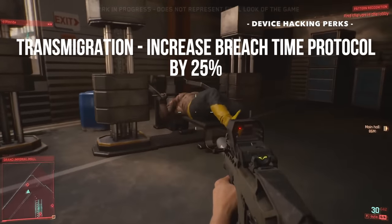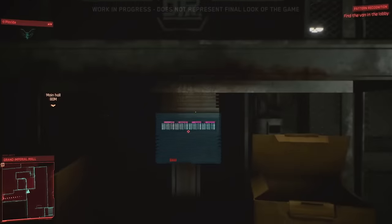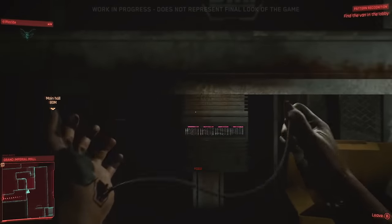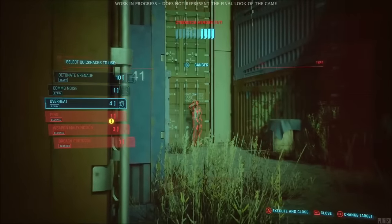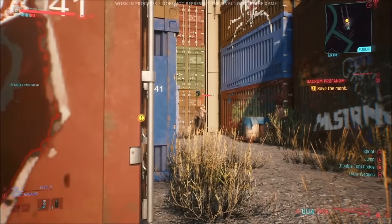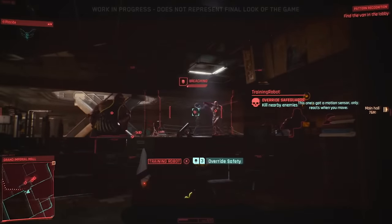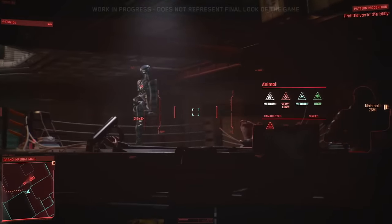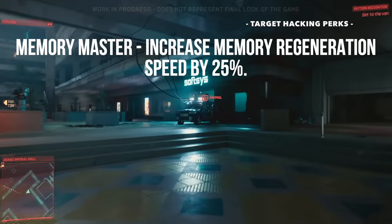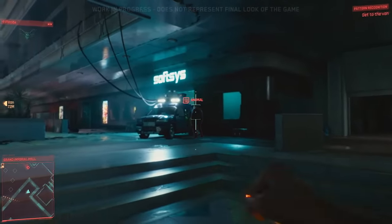For example, we have the Transmigration perk, which increases your breach time protocols by 25%. That brings us to target hacking — a separate skill tree and set of perks designed to help you hack into enemies from afar. You can hack directly into an enemy's cyberware implants or make a tech grenade explode in their pocket. From early trailers there are cooldowns and memory resource mechanics involved in hacking, so perks like Memory Master — which increases your memory regeneration speed by 25% — will be quite useful.